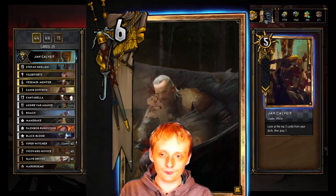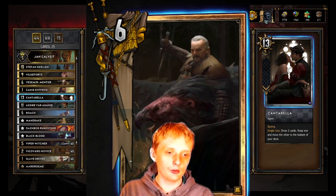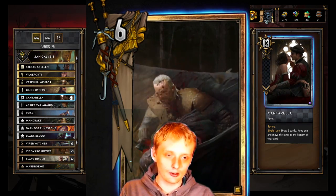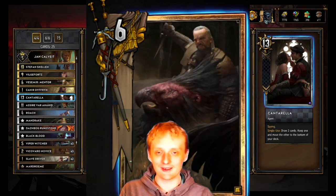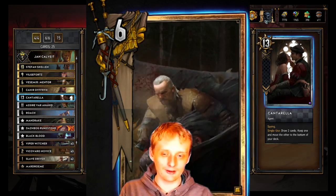Cantarella: draw two cards, keep one, and move the other to the bottom of your deck. It's one of the best spies. Moving a card to the bottom of your deck kind of sucks, but it's still pretty good — one of the better ones because you actually draw two and then choose which one goes back into your deck rather than to your graveyard.